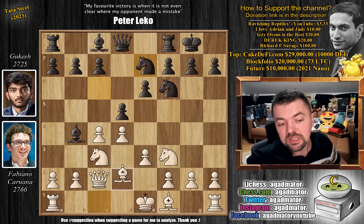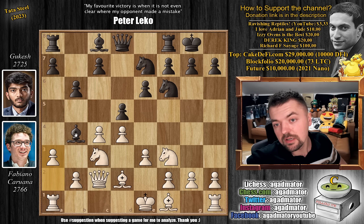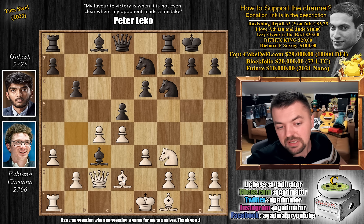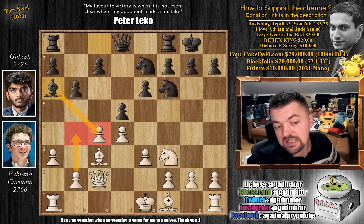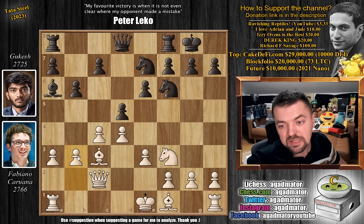Interestingly, knight to e7 is like the seventh most popular move in this position, but the engine really loves it — people just don't play it. But Gukesh obviously did a lot of work on it, and he goes for knight to e7, not knight to d7. We have bishop to d2 — the knight is no longer pinned — and pawn to b6, preparing to go after the c4 pawn. We have a3, and now bishop captures on c3 rather than retreating. We have bishop captures, and now bishop to a6, which stops b4 as the c4 pawn is hanging. So we have pawn to b3, and now rook to c8, preparing to advance the pawn to c5.